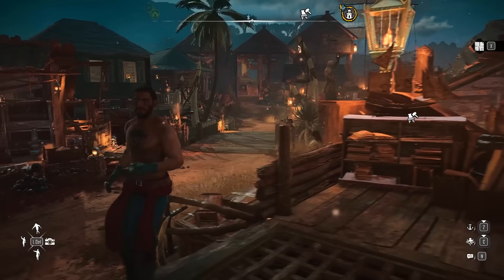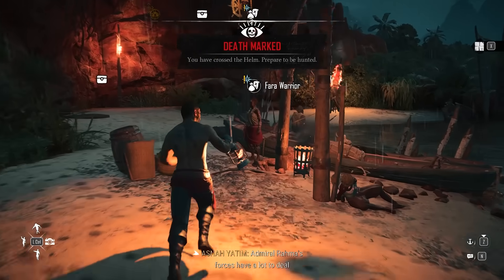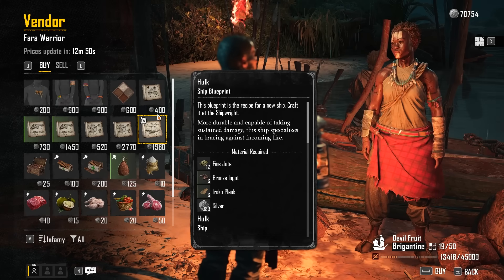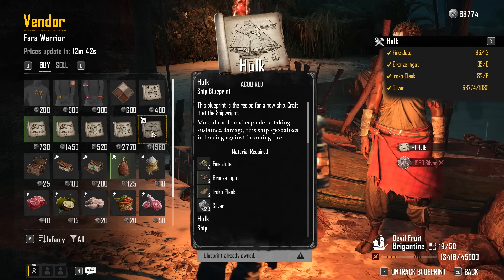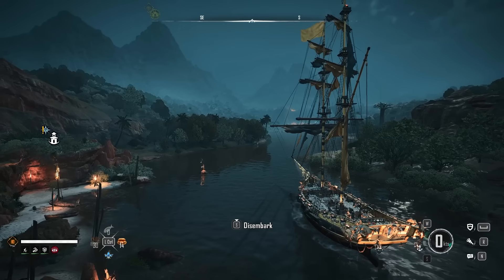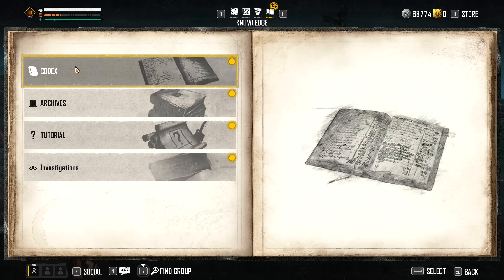Let me sail there and show you what it looks like. Here we are arriving at the outpost — all you have to do is disembark. There's always an NPC near the landing point. You can speak to them and go to buy and sell, and the blueprint will even be marked in the shop. Alternatively, you can open your inventory and go to the knowledge book — the codex — on the far right, where you can search for and track everything.